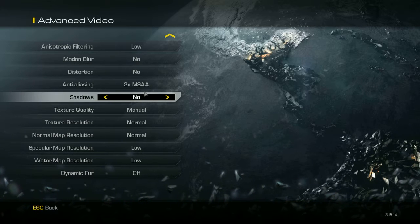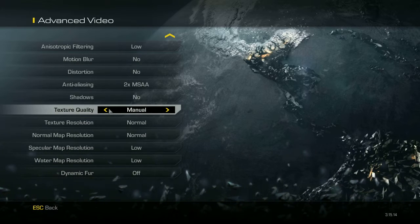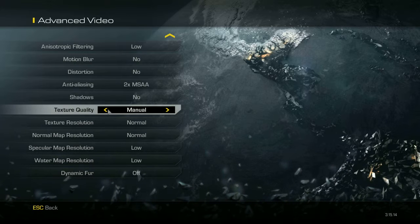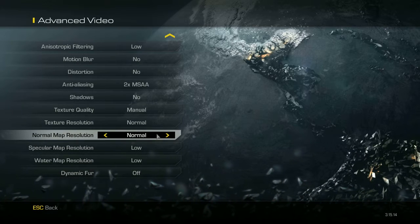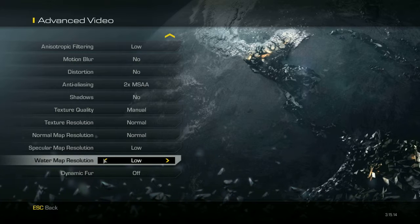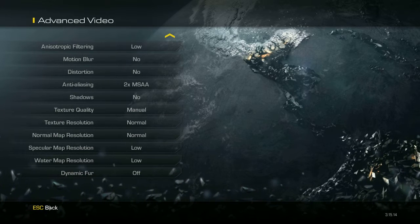For anti-aliasing, set it to 2x MSAA, which is the reasonable setting. Shadows — set to no, as this causes a bit of lag. Texture quality — don't set it to auto as it will set to very low or very high. Set texture quality to manual: texture resolution normal, normal map resolution normal, specular map low, and water map resolution low, since water is already bad in the game.